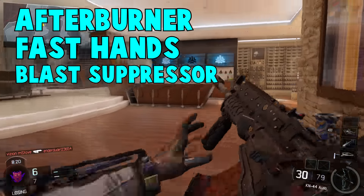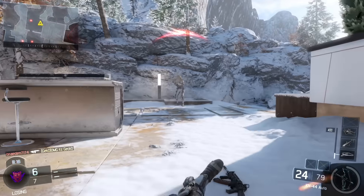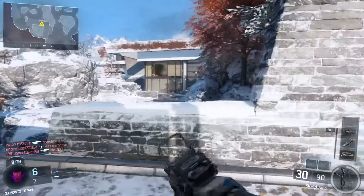For my third perk, and this one is almost the most essential, is Blast Suppressor. This one helps you stay off the radar every time you jump. If you don't have this on, you'll actually make a little ping on the radar and people can see that. So this is the most essential one — the other two you can pretty much choose from, but I would really recommend running Blast Suppressor.